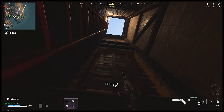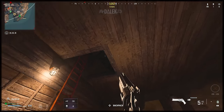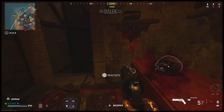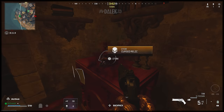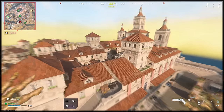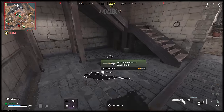The boarded-off door needs to be destroyed with a piece of lethal equipment — as long as it's explosive, such as a Semtex, C4, or frag grenade, that should do the trick. Climb halfway up the ladder and you'll be able to enter the secret room where at the back is a table with a cursed relic item — the cursed skull. The moment you pick it up, it will redeploy you without a parachute, and you are now cursed by the skull.